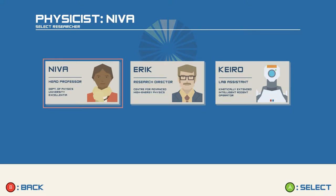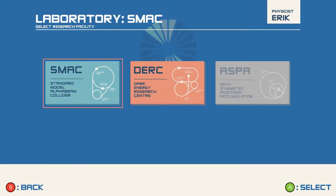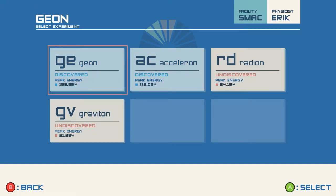This is the infinite runner and what you have is three physicists: Cairo, Eric, and Neva. Let's go with Eric. You've got different laboratories: Smack, Dirk, and Aspa. Each one has different particles for you to discover, like Geon, Acceleron, Radeon, and Graviton. I've discovered Geon and Acceleron so far.